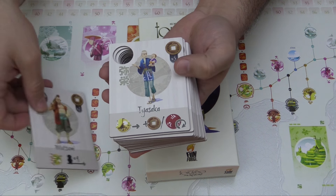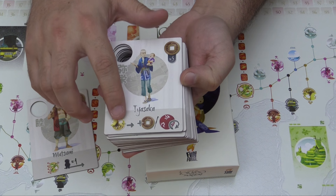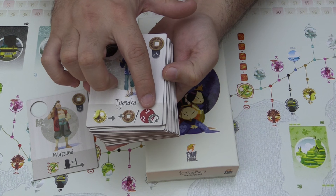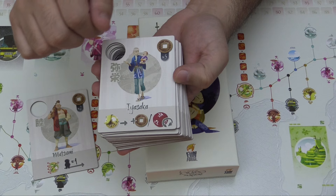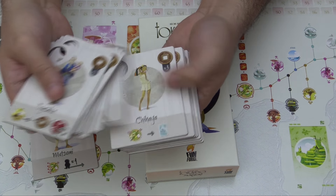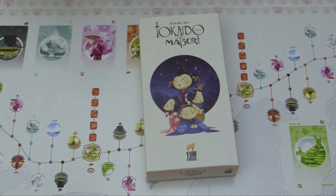So they can always take off first. And this character here — when they stop at a farm, if they take the three coins they can take an extra coin, and if they roll the die they can re-roll it if they'd like. It comes with 16 more character cards, so a nice amount of variety.